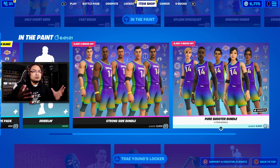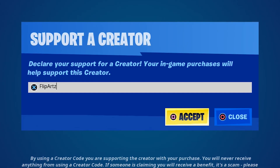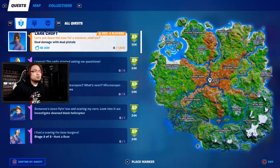They also have an actual bundle, so if you don't want to get just one, you can get the whole thing for a cheaper price. And of course, if you guys want to support me, you can use my creator code FLIPARTZ over in the item shop — that supports me as a creator. I would definitely appreciate it. And if you guys send me pictures or videos of you using my code and buying something from the shop, I'll like it, retweet it, put it on my Instagram story, and feature it in videos to give you guys a shout out. But without further ado, we're going to go ahead and check out some of the challenges.